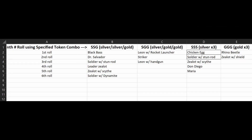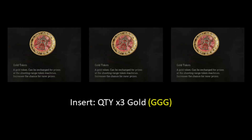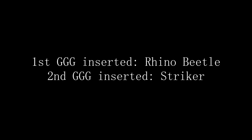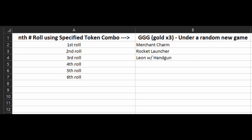Let's talk mapping. You might have seen something like this, where people have listed all the charms that can be dropped under a specific combination if you keep inserting that specific combination over and over. As an example, let's only consider inserting all gold. So the very first time you insert all gold, let's assume you receive the rhino beetle charm. Then immediately after, you insert all gold again and get the striker charm. So the first roll you got the rhino, the next roll you got the striker — you're mapping out the GGG charms for your current game. A new game might have a completely different charm drop for GGG.